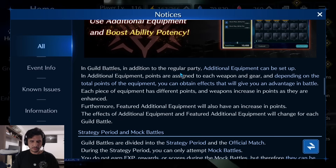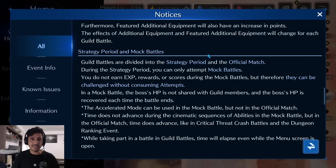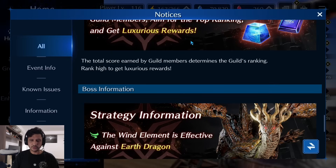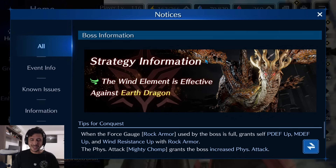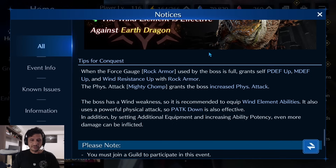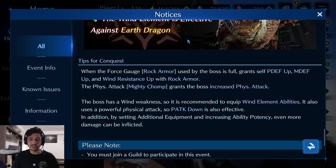The mock and live battles are still different unfortunately, but they've said they'll fix it by the third guild war. There are great rewards including some cool weapons — this dragon with antlers looks awesome. Wind element is effective against the earth dragon boss. When the force gauge rock armor is full, it grants physical defense up, magic defense up, and wind resistance up, so we'll need an imperil for sure. The boss's physical attack 'Mighty Chomp' also grants it increased physical attack.